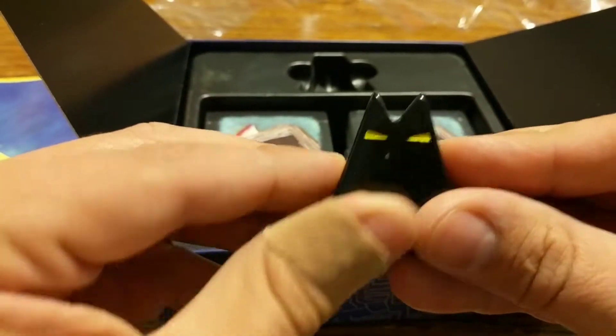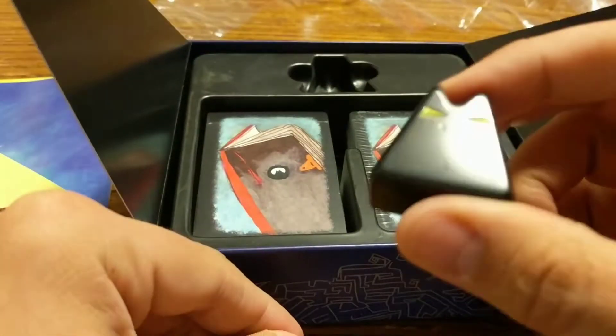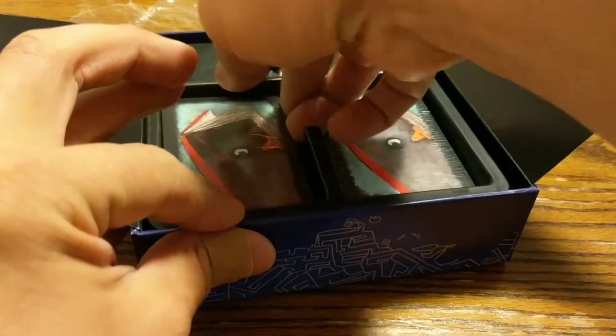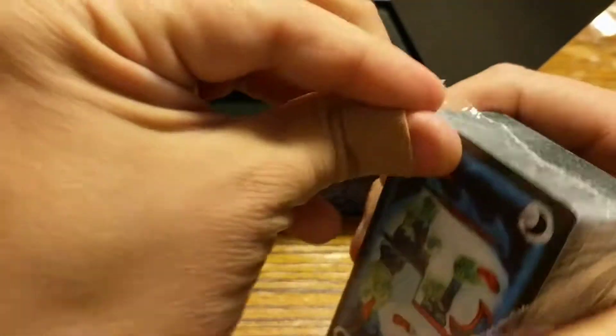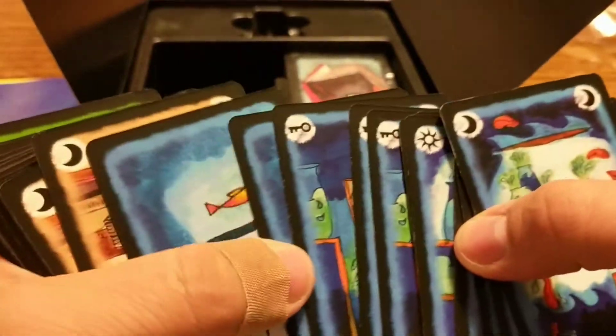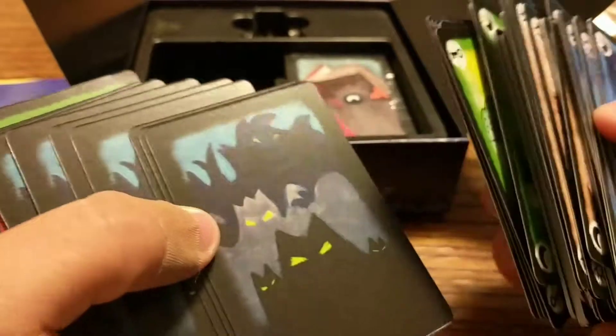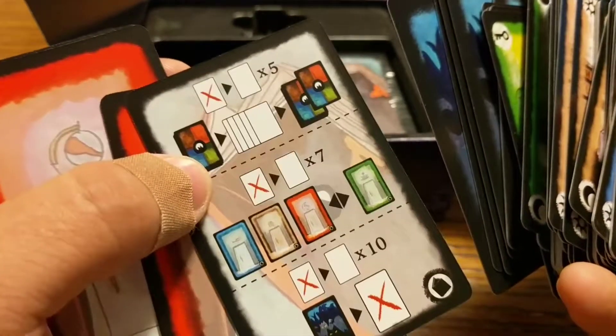We got a little black guy looking creepy — that's the incubus pawn. Now let's get these cards out. There are our cards — different colors, different symbols. There's also a picture of the creepy guy, some kind of instructional card maybe.